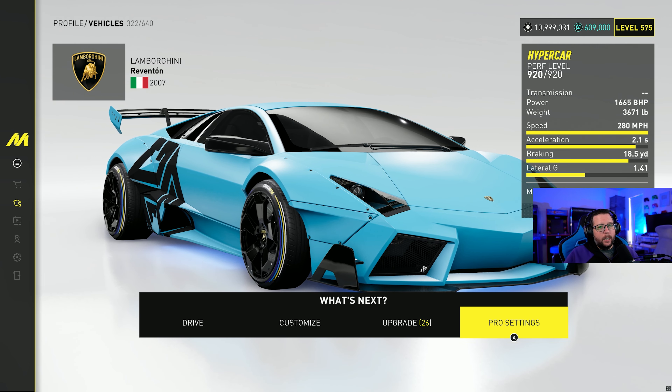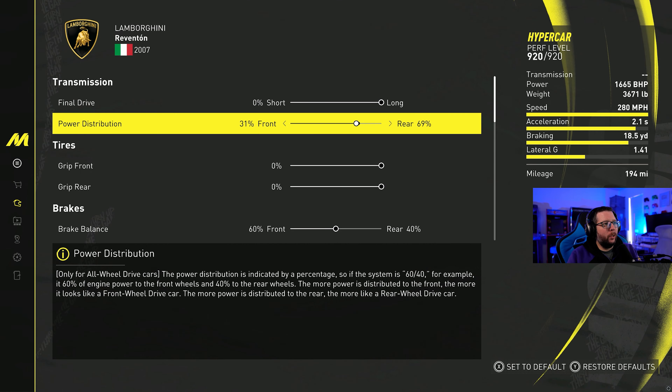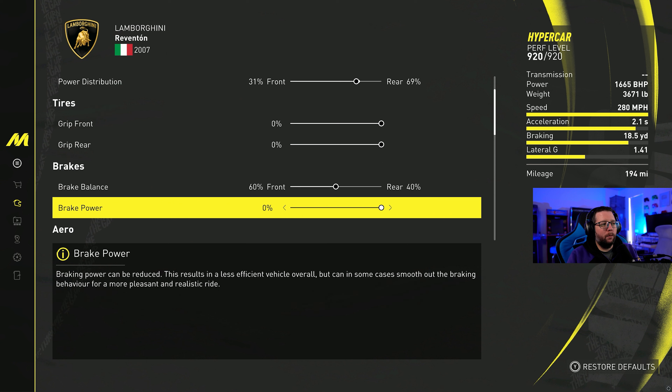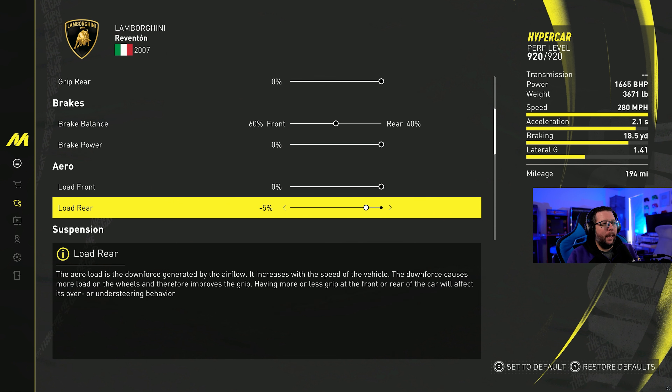Here are the pro settings: power distribution is at 31 percent, and the brake balance is stock. Moving into suspension and aero, I made very minor changes because the car feels really good out of the box. I highly recommend this car for anybody struggling with the hypercar class — it is very controllable and the steering is very predictable.